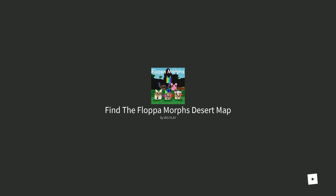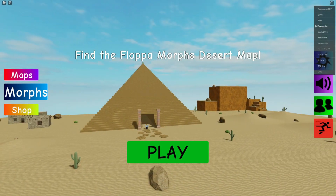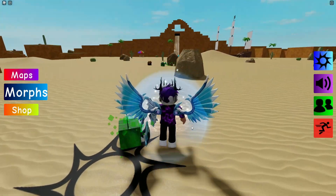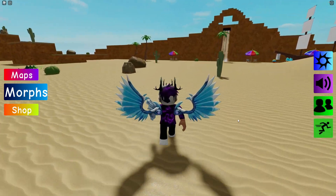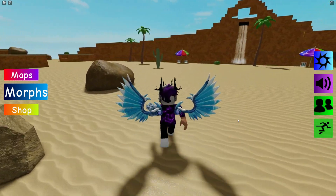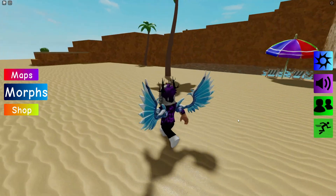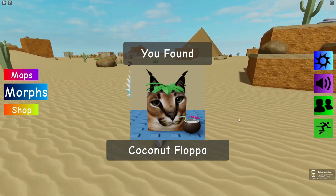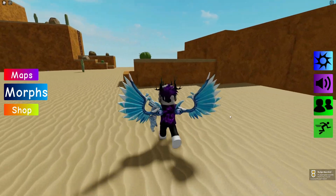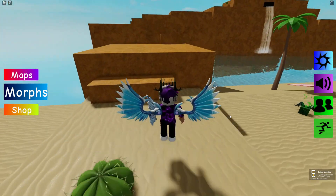Teleport to the desert map and follow me. Let's wait for the desert map to load. Just click play and turn on sprint. Run straight forwards — there's a coconut over here, run to it and there you go — that's how you get the Coconut Flopper.